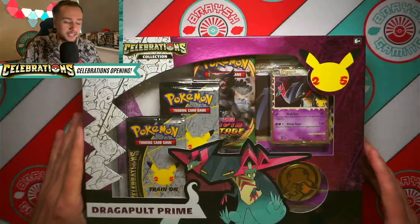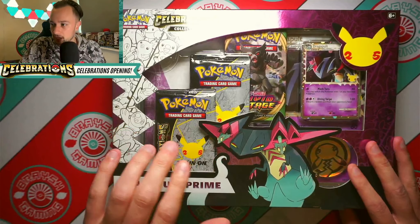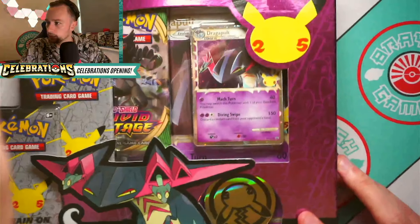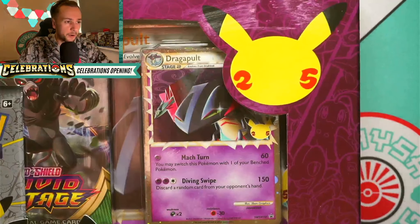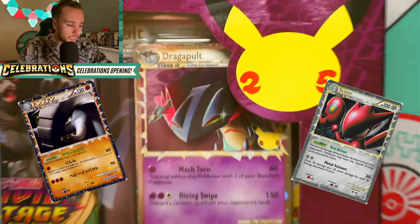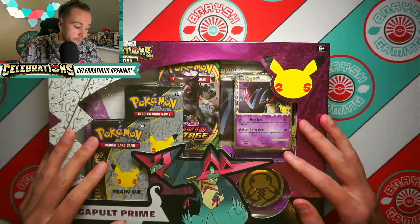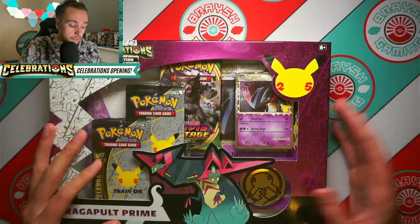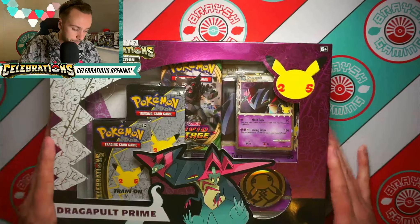Enjoy the video now and later on come chill with me on Twitch where we'll open up a few more together. The Prime cards were initially introduced in HeartGold and SoulSilver — that's when they debuted. They always had a Pokémon with this kind of twinkle in its eye. What they've done in Celebrations is bring back old mechanics and style cards like that Dragapult and put more modern Pokémon on them. We've got things like Delta Species Mew and a Level X Zacian coming up later as well.